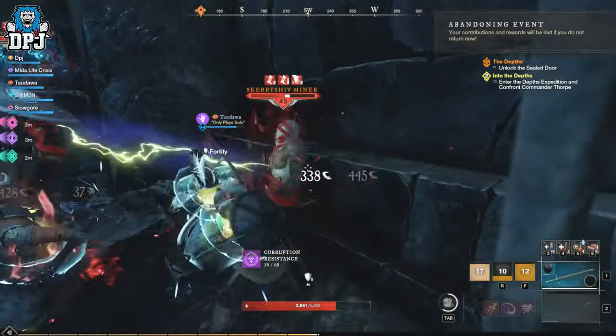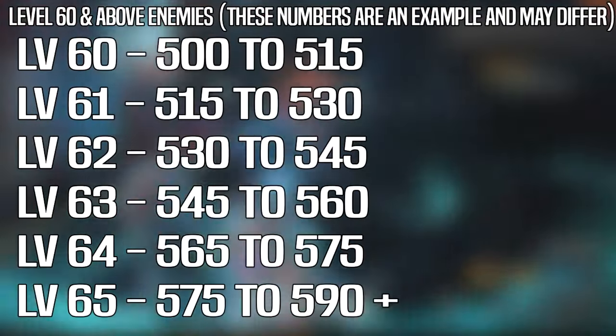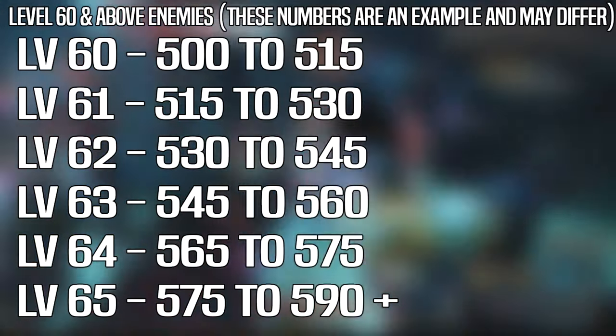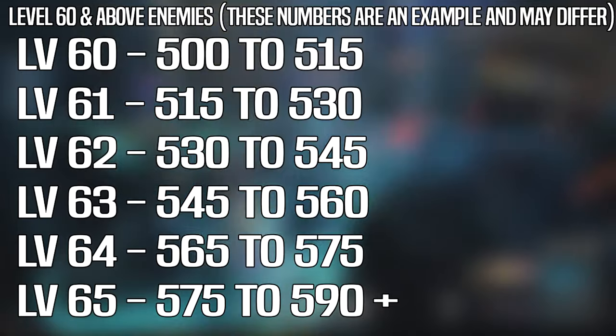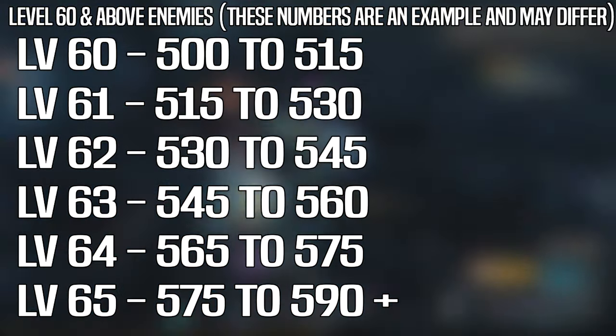Lastly, once you hit around level 60, enemies at level 60 and above have a chance to drastically increase your gear scored items. The system with watermark gear score almost doubles. For instance, level 60 to 65 enemies will see your gear score increase from around 500 to 600, which is crazy.